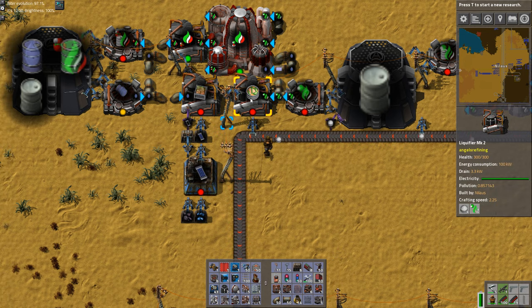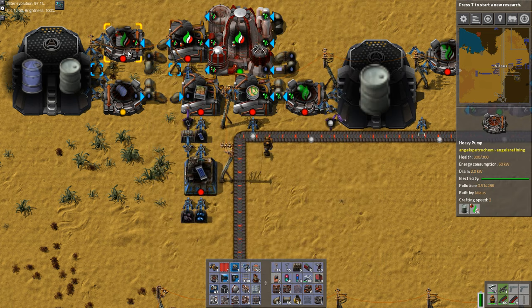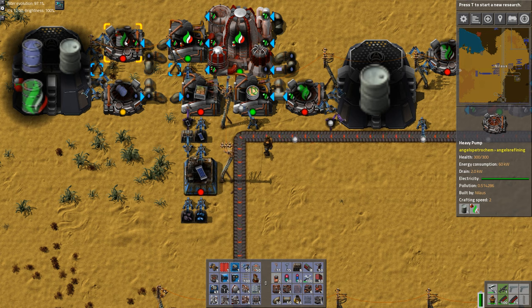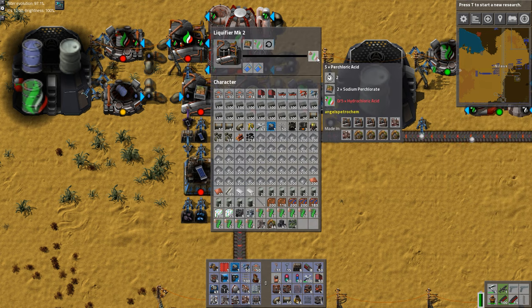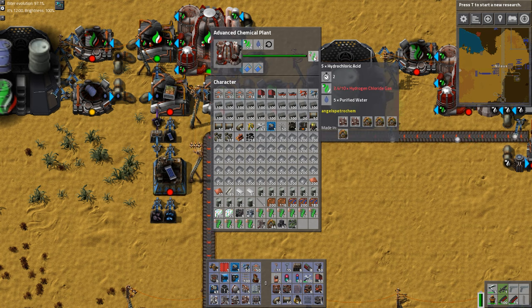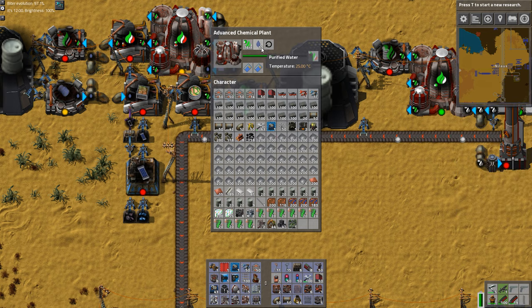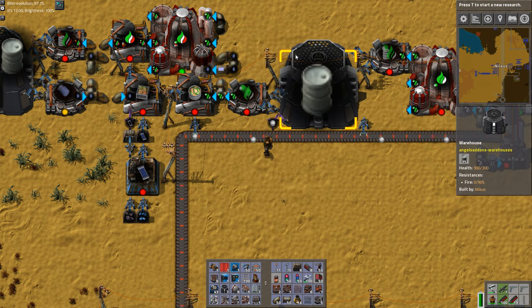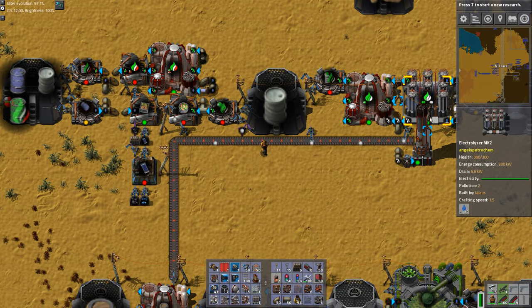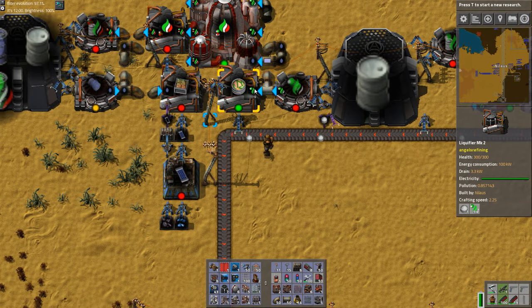The part we need at the end is perchloric acid — an expensive, complicated compound. Let's trace it back. Perchloric acid comes from sodium perchlorate and hydrochloric acid. For hydrochloric acid, you take the hydrogen chloride gas created earlier and dilute it with water to make the acid. So that's using the other output of the saline water processing — the hydrogen chloride gas becomes hydrochloric acid.